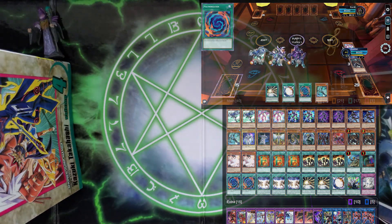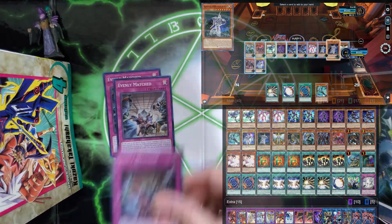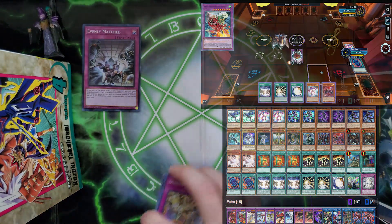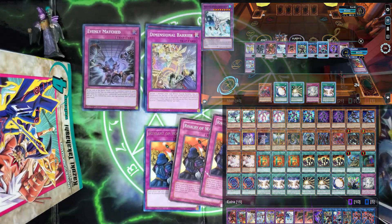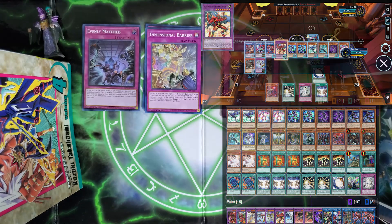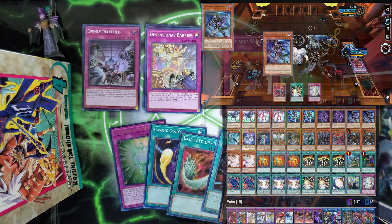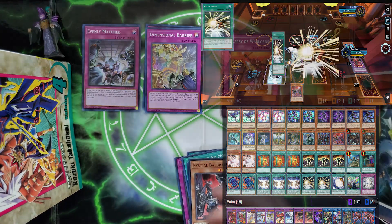So let's head into the side deck — I haven't actually revealed my side deck in many videos. We're going to start with three Evenly Matched; this card is fantastic, there's no arguing its inclusion. Three Dimensional Barrier — this card has won me so many games; I actually won a Hero mirror match with it recently. Three Rivalry of Warlords — I just recently got a playset, and it's always helpful for my own Heroes. I also like to run Protection of the Elements, Cosmic Cyclone, Harpie's Feather Duster, my third Dark Ruler No More, and two Bystial Baldrakes — a fun tech that really catches people off guard since no one's expecting to see it in a Hero build.